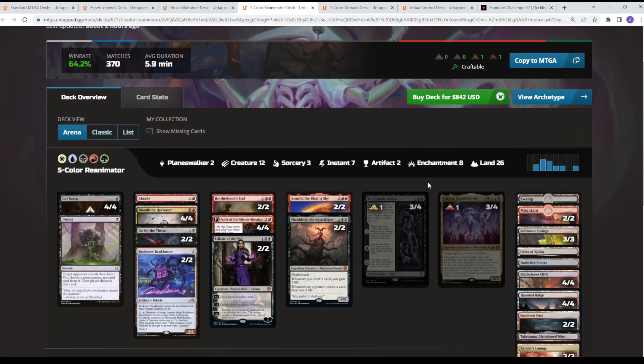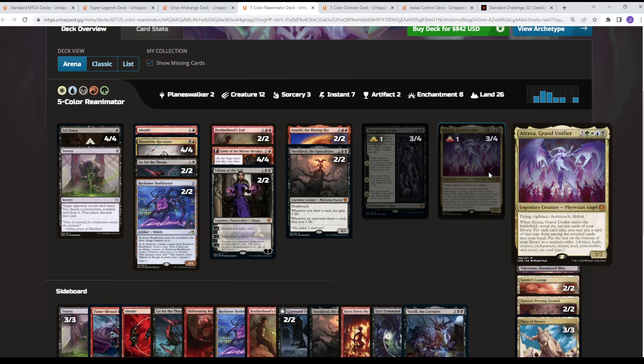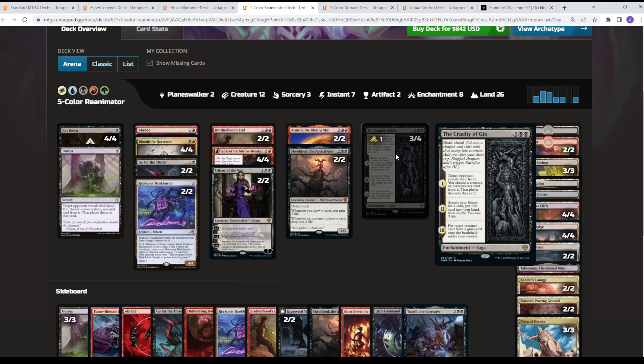From there, we head over to the Five-Color Reanimator pile at 64%. This one has no real innovation, but on the ladder some folks are playing around with the numbers of Atraxas versus Ithalis — free cast versus more card advantage engines, with Ithali being easier to cast in the deck. Basically what you want to do is loot, throw Atraxas into your graveyard, play Cruelty of Gix Chapter 3, put it back onto the field. It's really a Jund/Rakdos shell — five-color reanimator is really Rakdos splash Atraxa — with those powerful red-black cards that have been terrorizing standard.